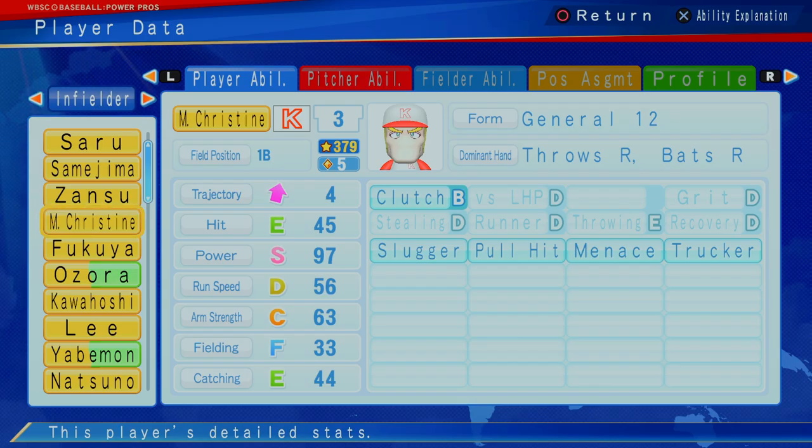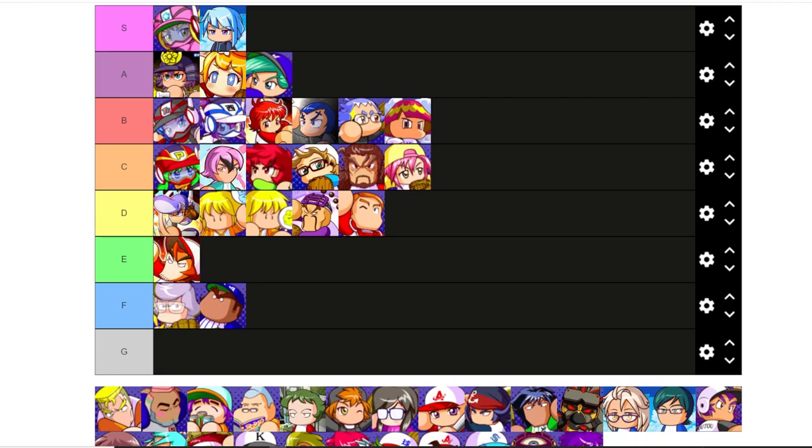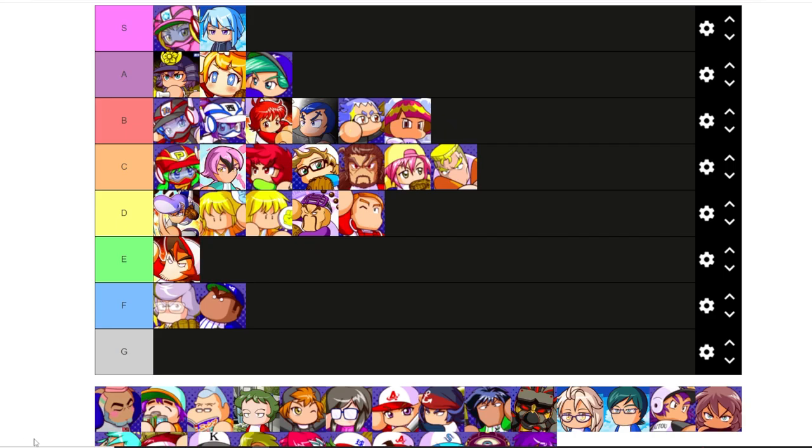First baseman — five star, B clutch. He's got 97 power, which I believe is higher than Sendo. D run speed, C arm strength, F fielding, E catching, slugger, pull hitter, menace, trucker — 379 stars. Not a contact hitter, pure power hitter at five star. I pick Sendo literally a hundred percent of the time at five star. If he has four star or maybe three star, definitely. But at five, I don't know if he's going to find any of your lineups. I'm actually probably going to say C for Mr. Christine.